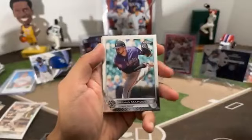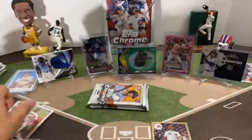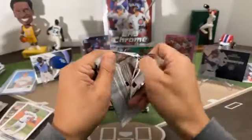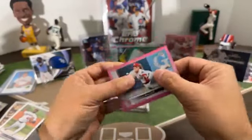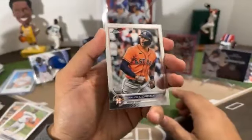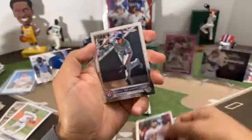Next pack: Joe Musgrove, Herman Marquez, Joey Votto 35th for the Reds, and rookie of Josiah Gray for the Nationals. Next pack: Buster Posey, Zach Greinke, Kyle Seager, Shohei Ohtani, Harrison Bader pink for the Cardinals. Next pack: Carlos Correa, John Lester, Alex Verdugo — that's a refractor — Corey Seager.